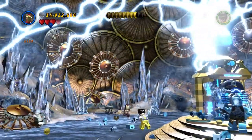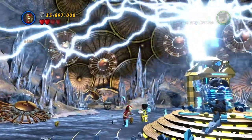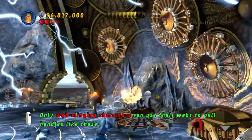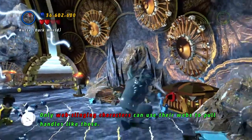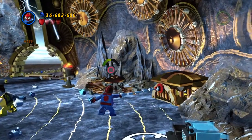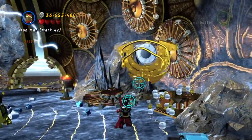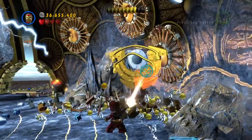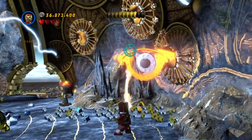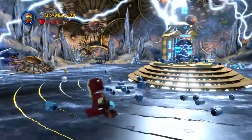We got 34 million studs — wow, just wow. Now let's go over to this side. We got to use our web-slinging character. We have Spidey with us — awesome. There we go, and there is our next minikit — amazing!